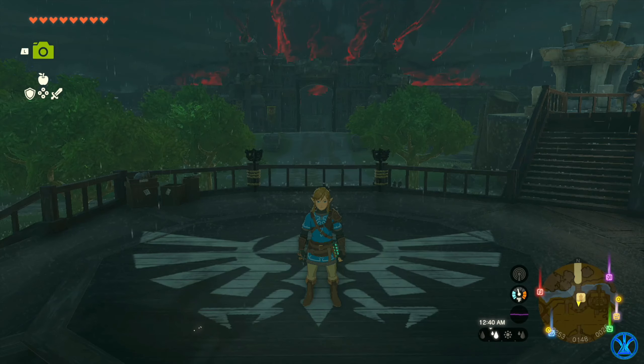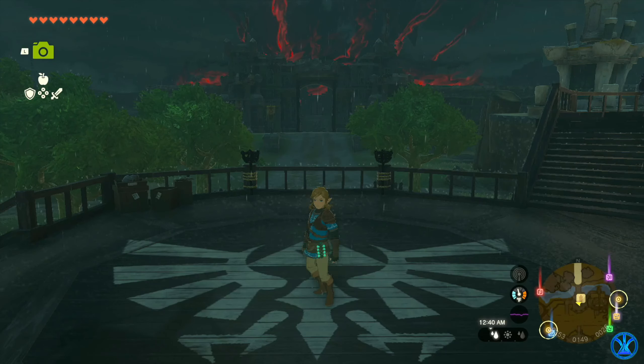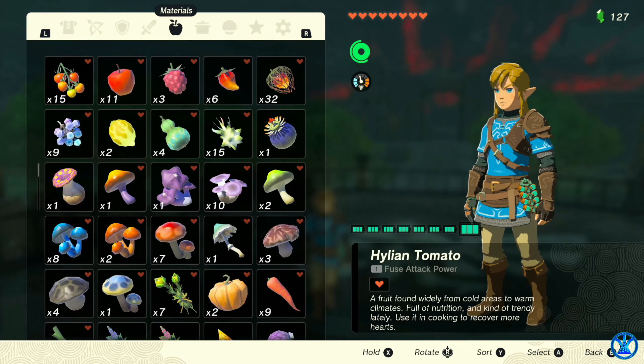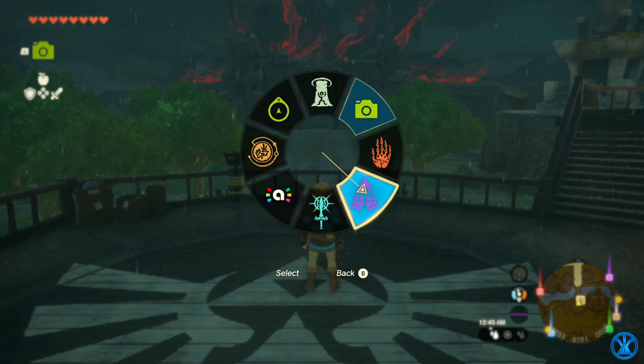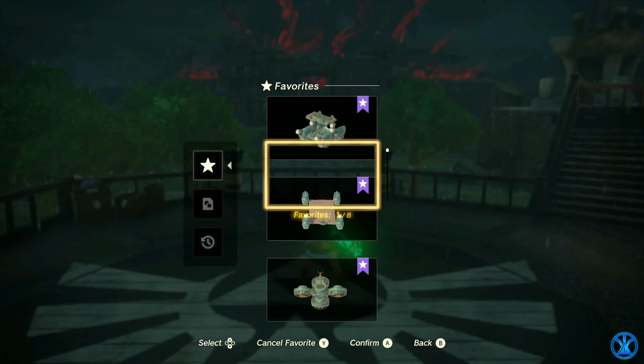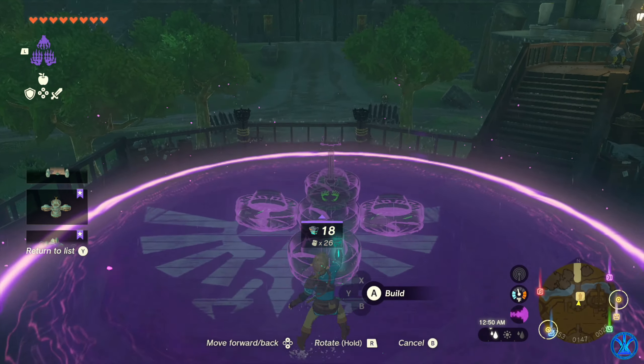Alright guys, so here we are at Lookout Landing. The first thing you're going to need is you're going to need to have some stamina potions, or you'll need a flyer of your very own. I'm going to just summon in my flyer here.